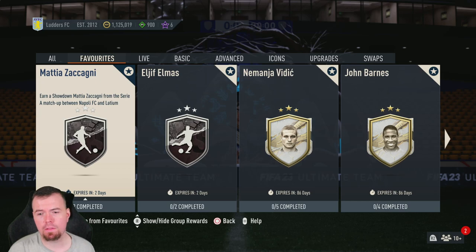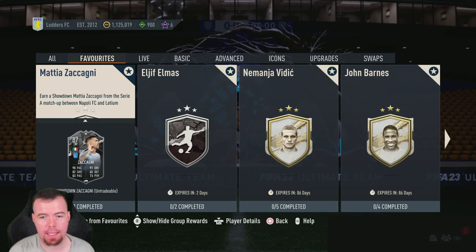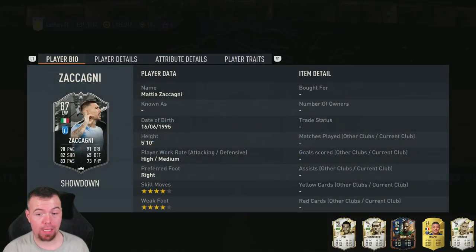...to another Showdown SBC video. Today we have the showdown matchup between Napoli and Lazio. We have the Lazio SBC here — Mattia Zaccagni. I don't know how to pronounce his last name, I apologize. He's an 87-rated left winger with 90 pace, 82 shooting, 83 passing, 91 dribbling, 65 defending, 73 physicality.